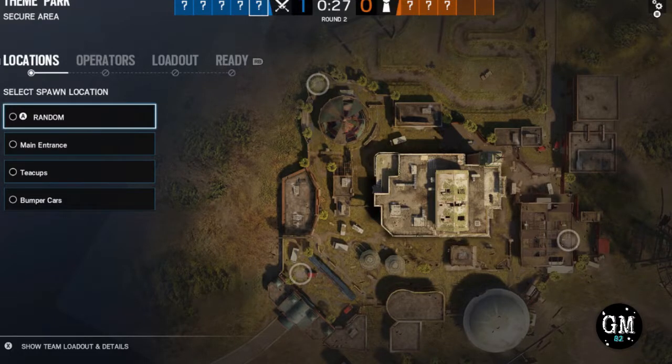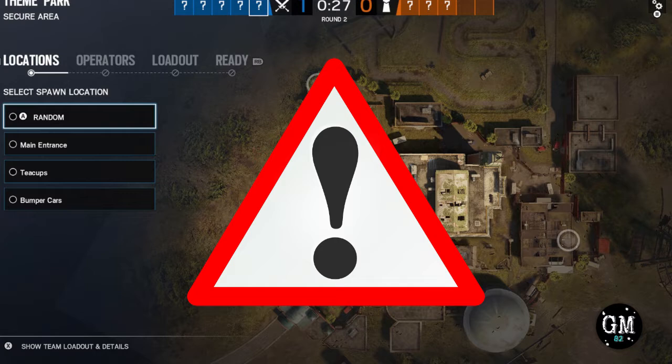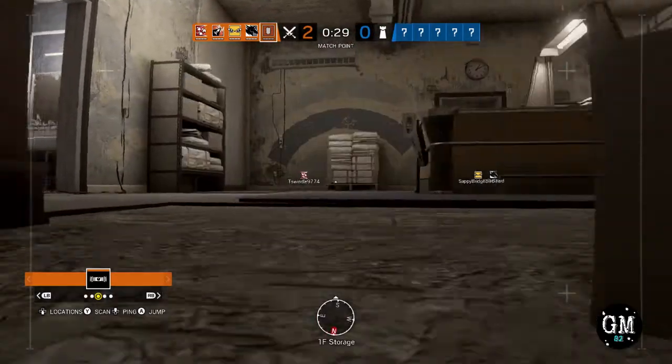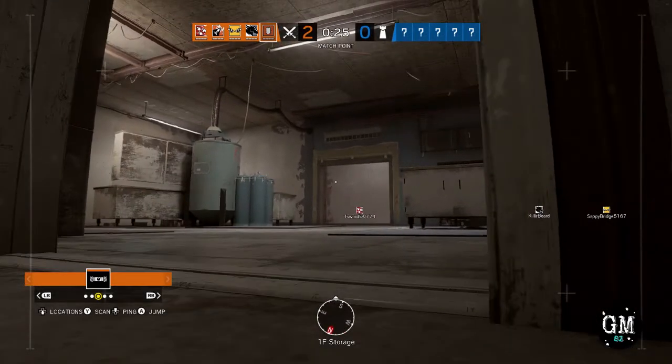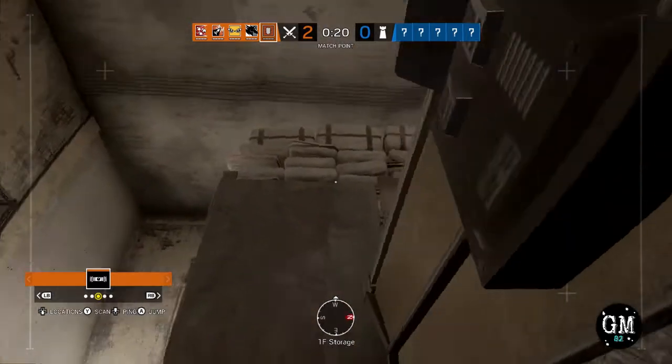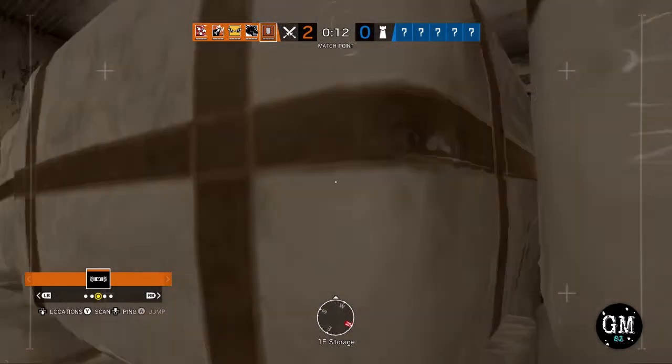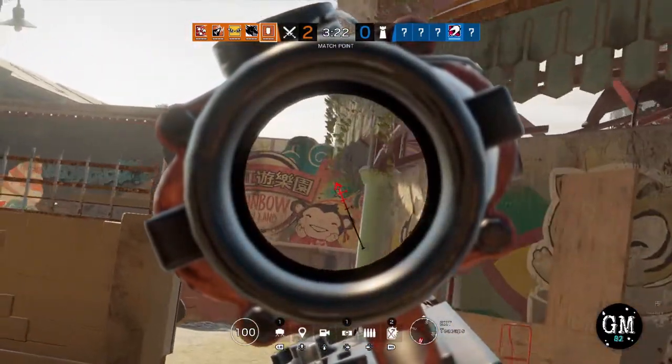There are three spawn points as attacker: Main Entrance, Teacups, or Bumper Cars. I highly recommend that when you spawn in, no matter which spawn point you pick, just stay still for a couple of seconds. If an enemy is going to do a run-out and try to get you in your spawn, they'll get detected outside — so always wait a couple seconds after spawning before you move forward. My recommendation for spawns is Teacups. I find it my favorite for two reasons: I can go left or right without getting spawn peeked right away, and most of the time I set my drone ahead of time in the Lab Storage area. The Storage window is the least defended — I usually can get in without being noticed, which is very important in Rainbow Six Siege.